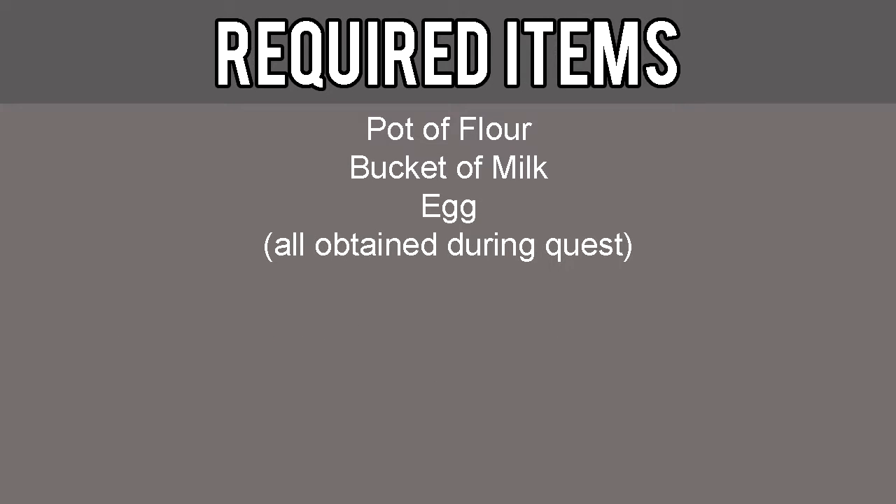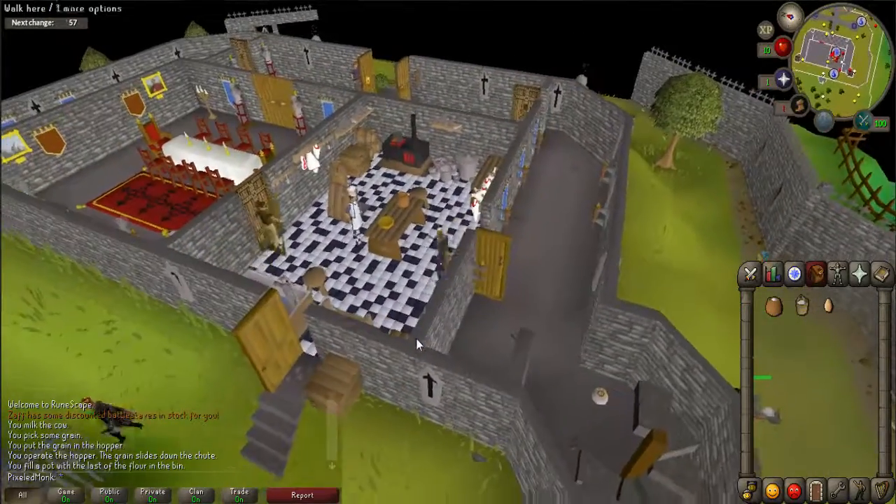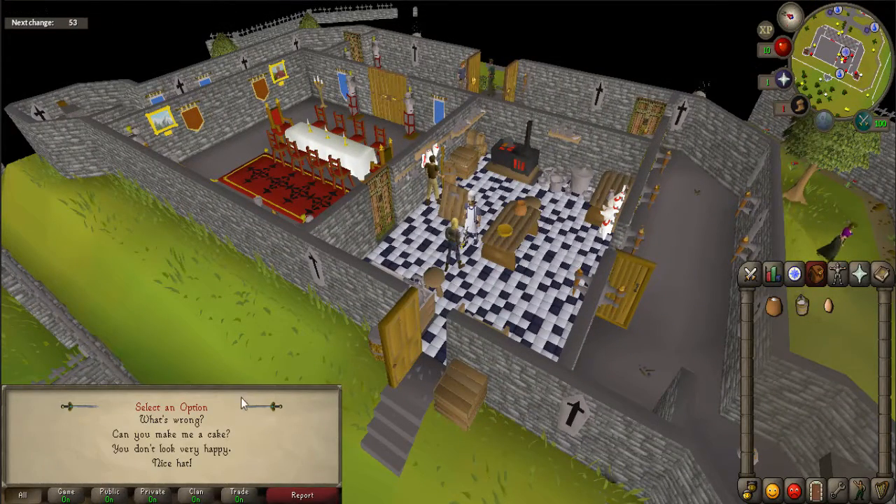The required items for this quest include a pot of flour, bucket of milk, and an egg, which are all obtained during the quest. If you already have all the required items that were listed previously, you can choose to skip the video here to the very end to finish the quest in a few seconds.